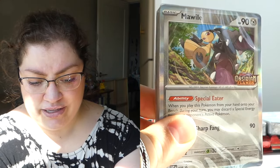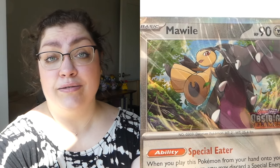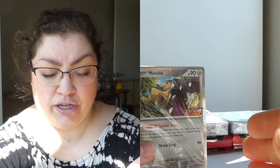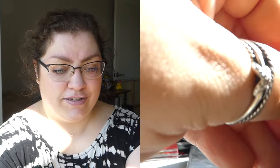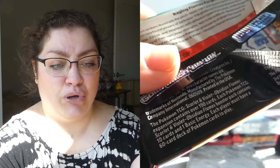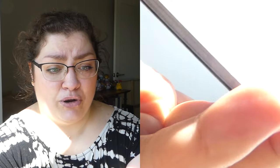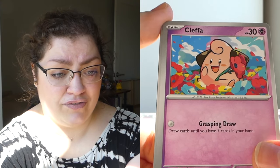We're starting off with the Mawile packs — the first box I opened. We're starting with the Pokémon I dislike the most as far as pack artwork goes, but that doesn't mean there won't be good cards inside, so let's give it a chance. It's been weeks since I've opened Pokémon cards. Starting off with a Cleffa in the first pack — I love you so much. Let's see what else we can get.